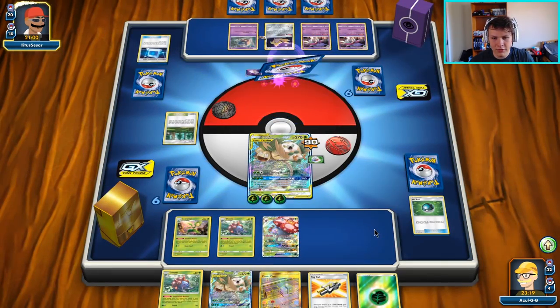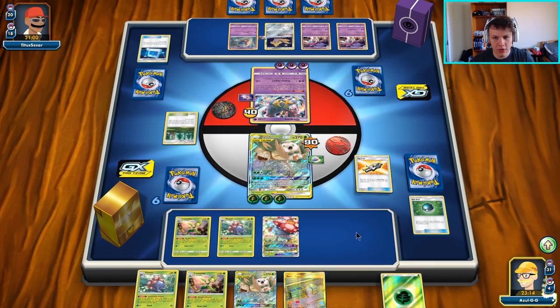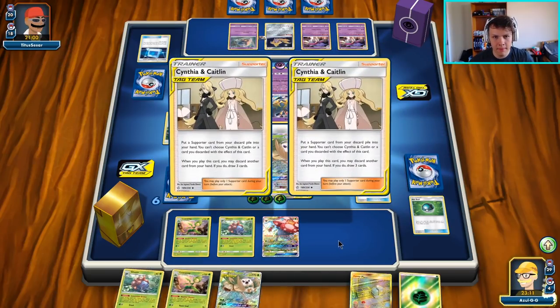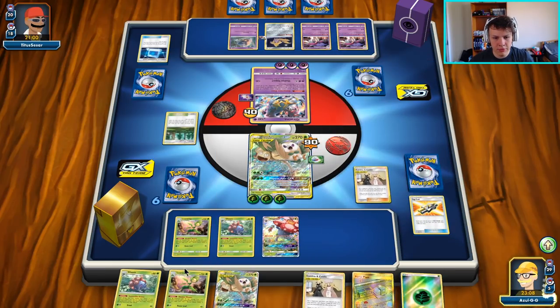All right, my turn. Let's see — Tag Call, get two Cynthia and Caitlin's. Play one, give it to Leavanny.